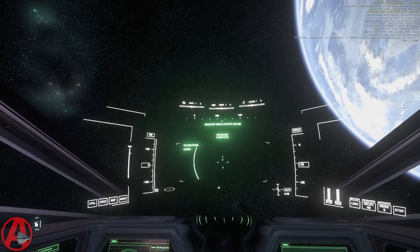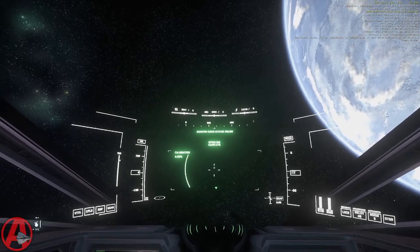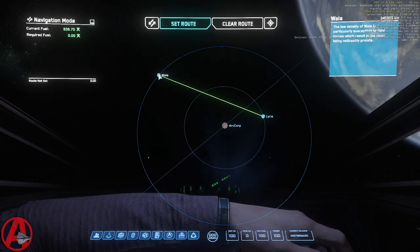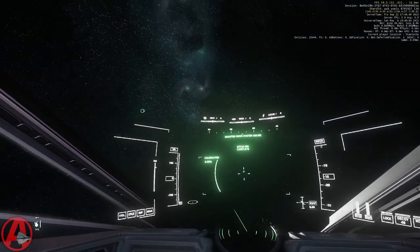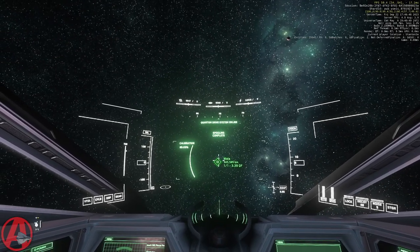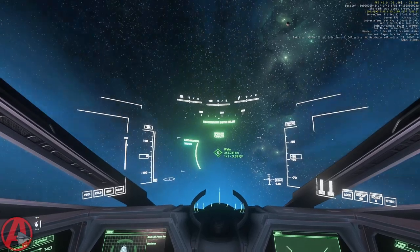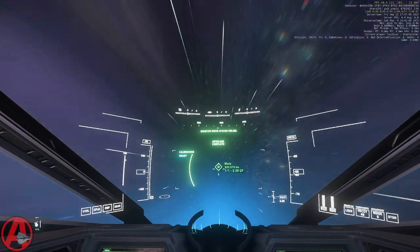A quick demonstration: I am in ArcCorp at the moment. If I want to go to Walla, I just say 'Eva, navigate to Walla' — then 'Eva, warp factor one.' There we go, it's that simple.